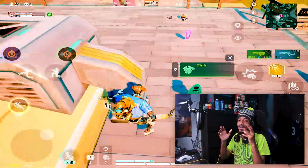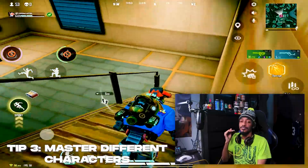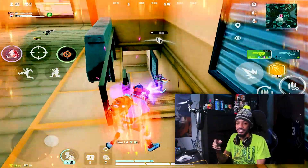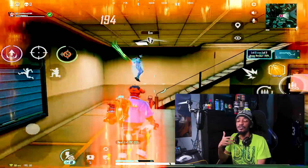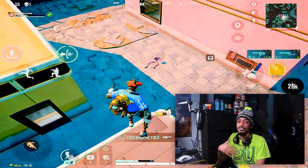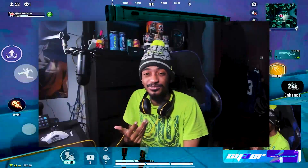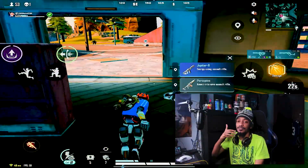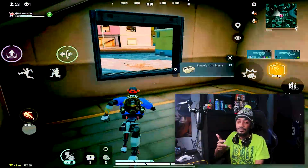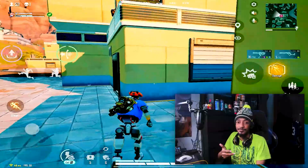Tip number three: master every character and their abilities. Farlight 84 has different characters with different abilities — MKR, Captain Magri, and so on. It's really important to expand your horizons and get used to multiple characters, because you don't want to be a one-trick pony. Having at least two or three mains makes you versatile, and it also teaches you how to counter those characters when you go up against them.